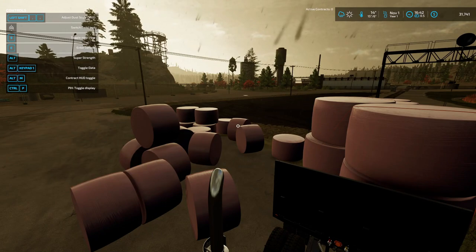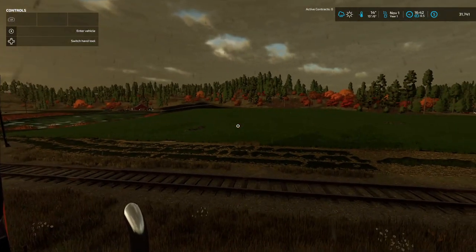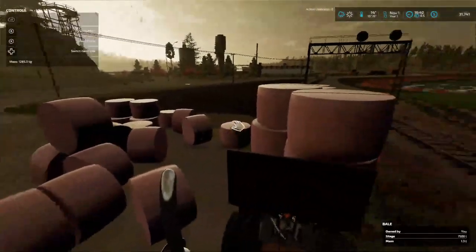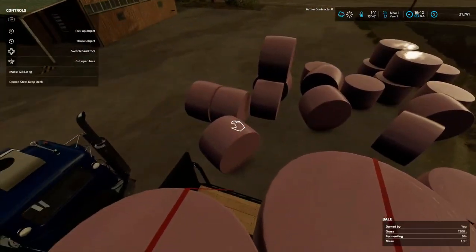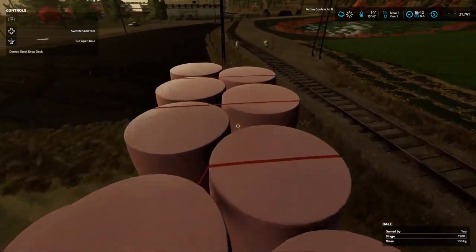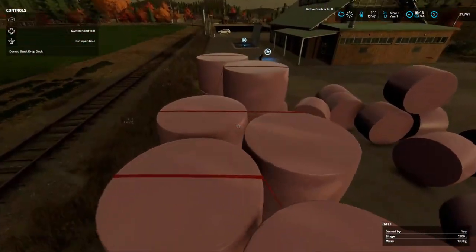Welcome back everybody to Farming Simulator 22 here on Silver Run Forest Platinum Edition. Now folks, you'll probably be like, what are you doing in the rain, standing on top of the truck? Well, as you can see here, we got a lot of bales and ain't none of them multicolor. They're all squished together on the truck here.